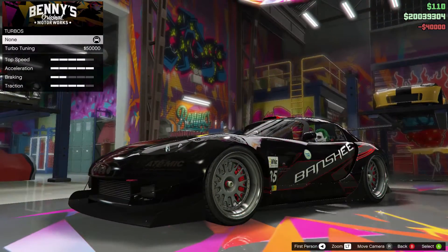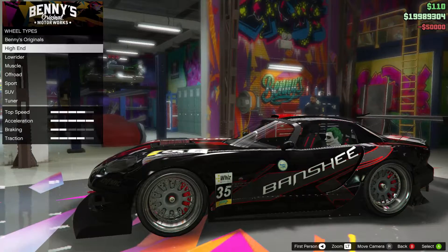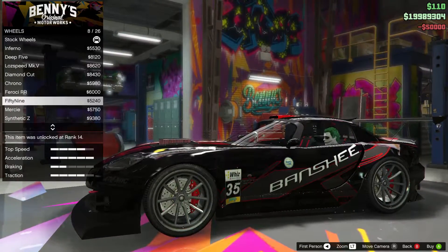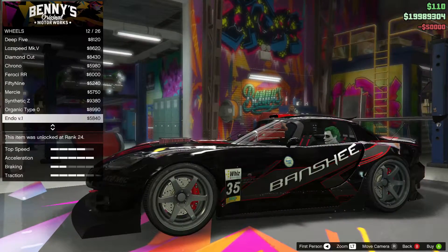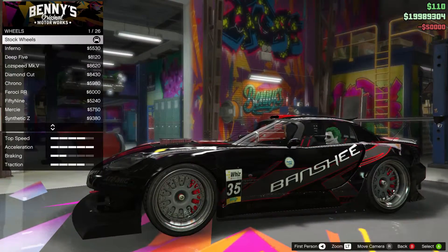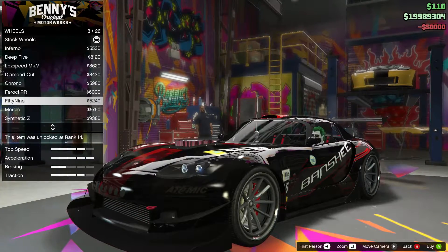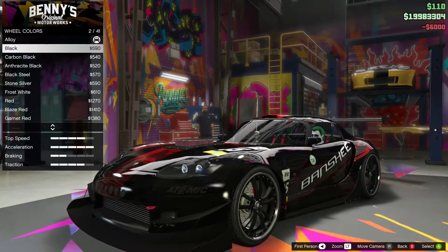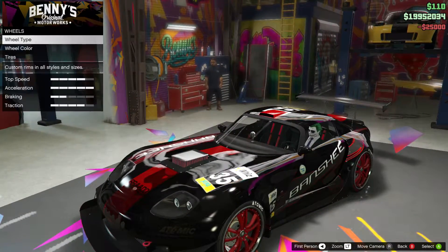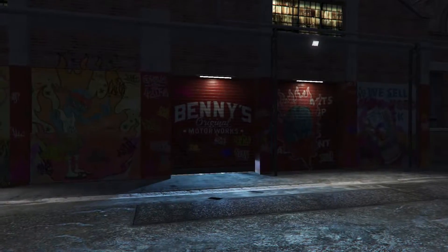Transmission is maxed out with full turbo. For wheels, Rockstar unfortunately didn't add any new ones with these new Benny's cars, so I'll go with some stock sports wheels in red - you can never have too much red. Adding bulletproof custom tires, leaving the tire smoke alone, and yes to windows. And here we have the custom Banshee 900R - let's take it out for a spin.